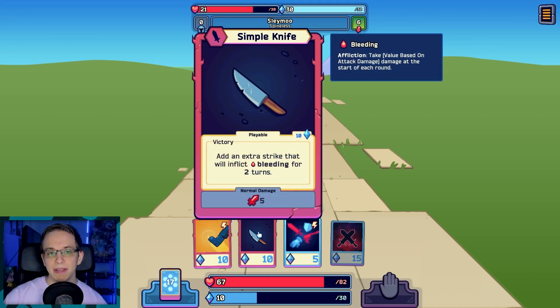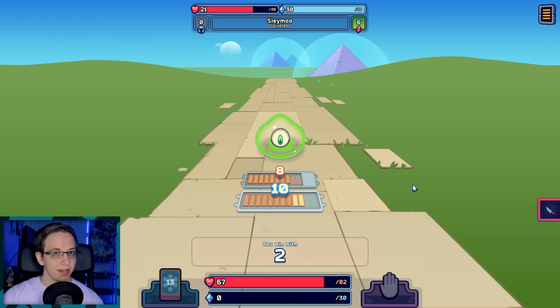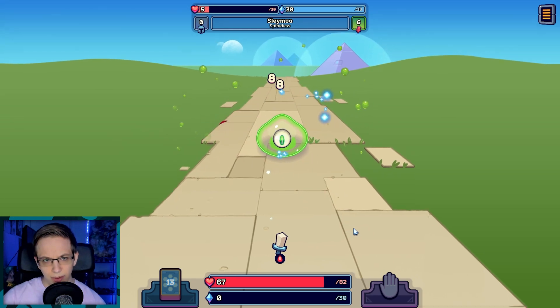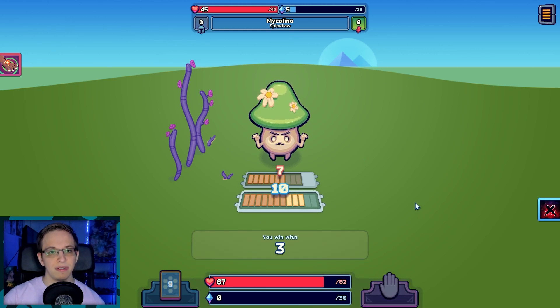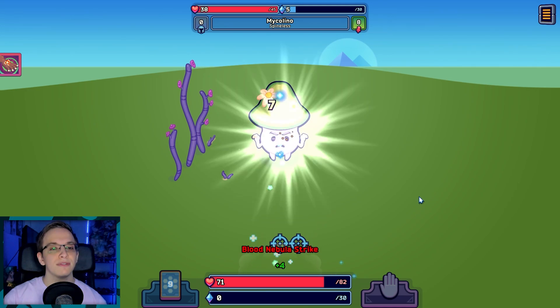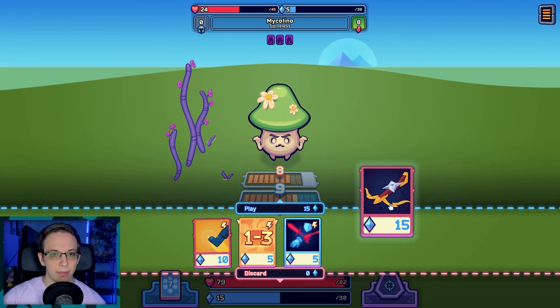On top of just drawing your basic number cards, you have mana that you can spend on various cards in your other deck. These cards can be things like number modifiers that add to your overall number, crazy spells that do damage and apply status effects, or buffs that you can give to yourself. This is where a huge amount of the depth comes into play — there's a ton of different builds and strategies you can go for, and it really gives the game a great deck-building feel.